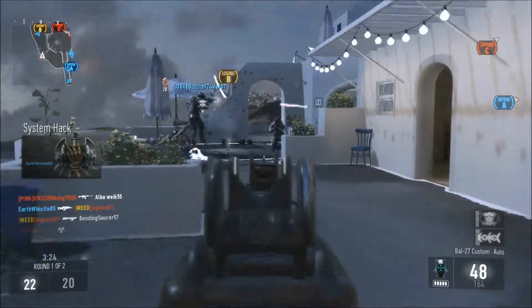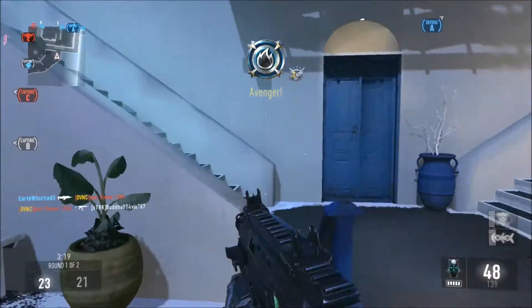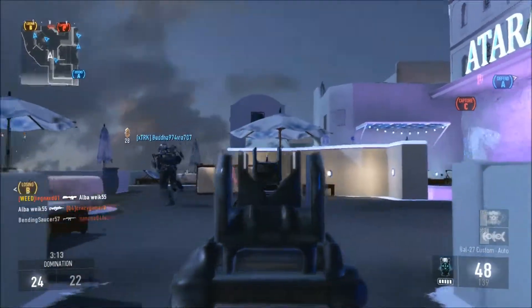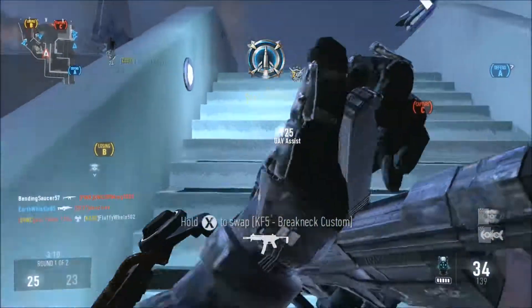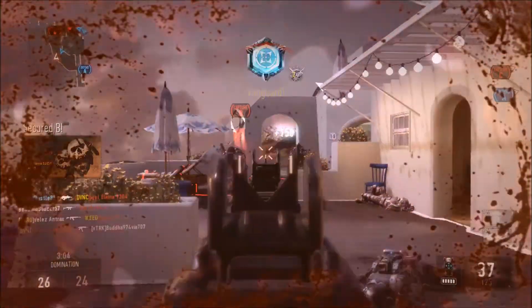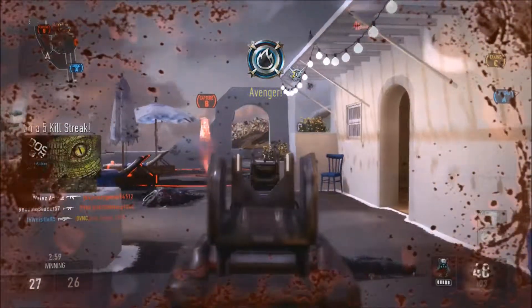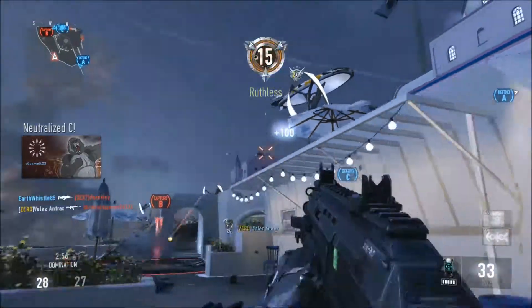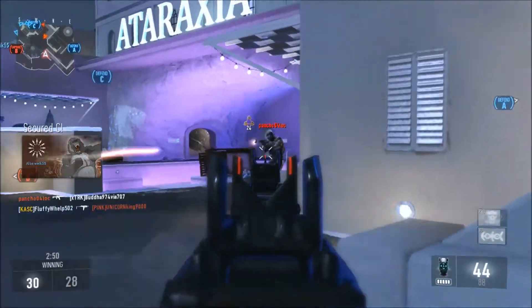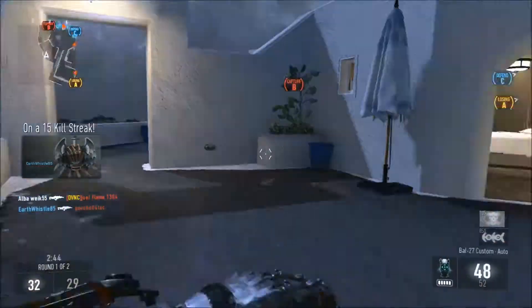I decided I just needed to get a DNA bomb under my belt and make sure I hadn't lost my touch. I decided to play a certain way with certain guns and about two games later I picked up a DNA bomb. It got me thinking this would be a really good video showing you guys how to pick up easy DNA bombs. This does work on a non-reverse-boosted account — that's how I got my first DNA bomb.